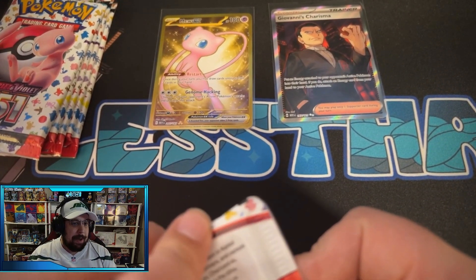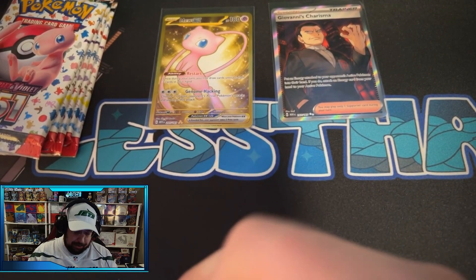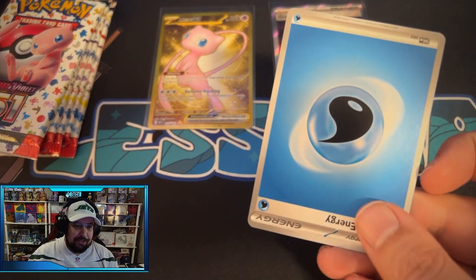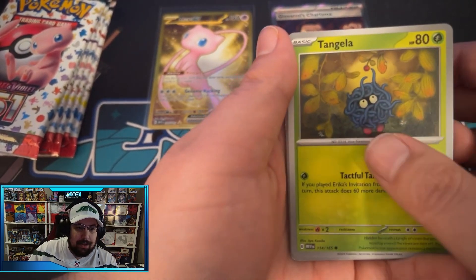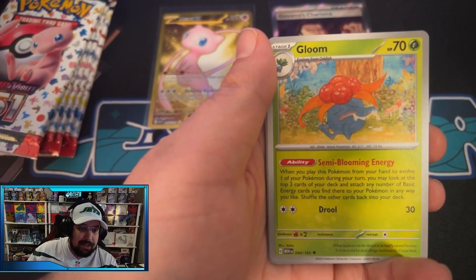This will be the last pack from the Mini Tins. The next set I'm very excited for is Paldean Fates, which is another shiny set, but that doesn't come out until January 26th. So we're waiting over two months.